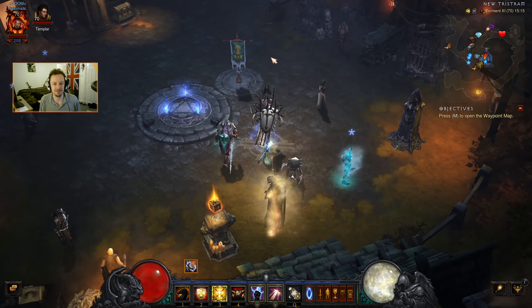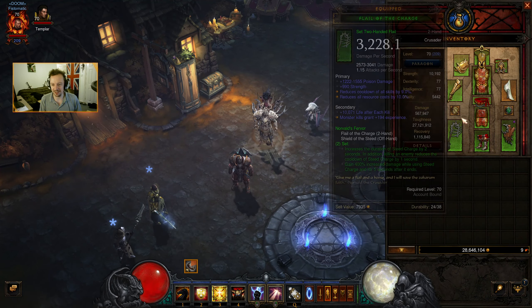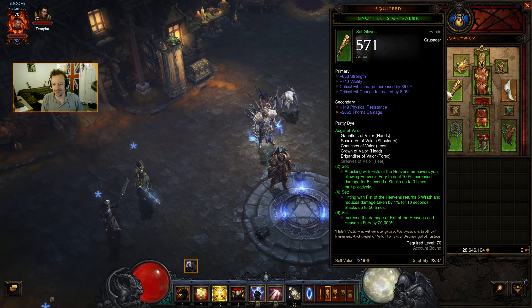Hello everyone, and welcome back for another episode of Diablo 3. In the last episode, we managed to pick up Captain Crimson's stuff, which is brilliant for us, really handy. That is giving us a massive damage increase and also damage reduction, depending on which side of the coin you're looking at.